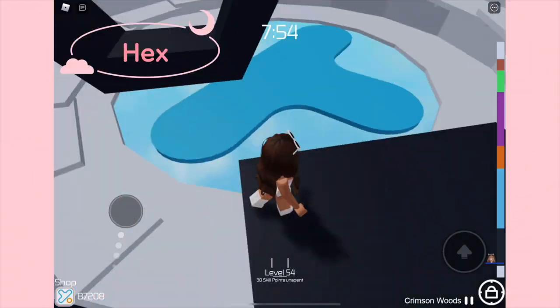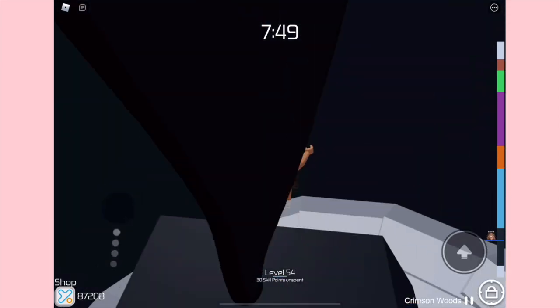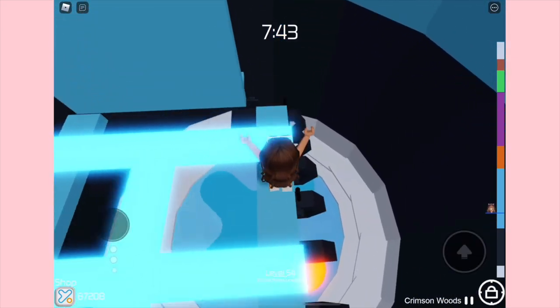We are on the third round of this video. For the first section we have Hex — all we have to do is jump through these empty hexagons, and that's literally all for this stage.